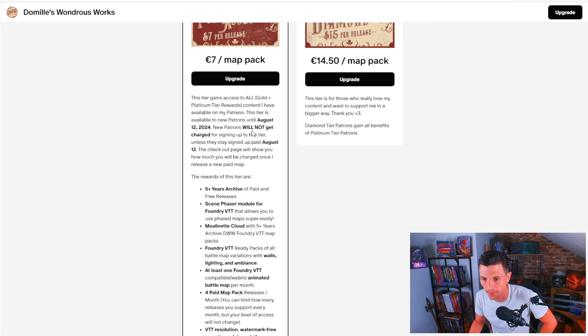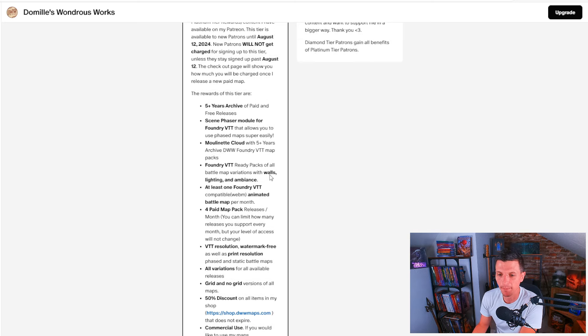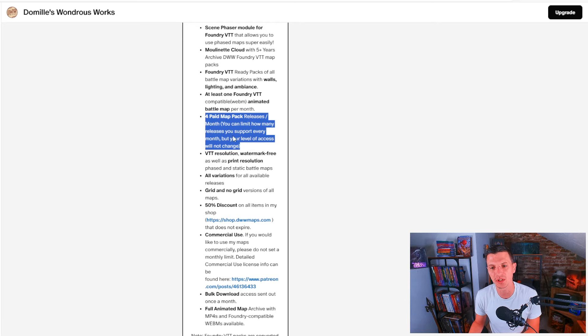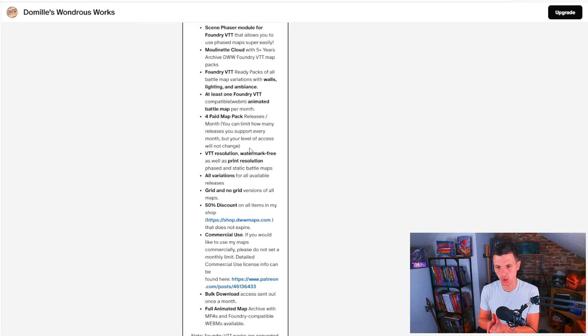This tier is available to new patrons until August 12th. New patrons will not get charged for signing up to this tier unless they stay signed up past August 12th. The checkout page will show you how much you will be charged once they release a new paid map. So you get five-plus years archive of paid and free releases — everything. Download it, put it in a folder on your computer, and use your search function to find a map for almost any situation. And they have awesome maps, they really do. So, five years worth of Foundry Virtual Tabletop map packs, phased map packs, four paid map pack releases per month.